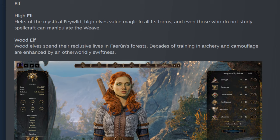The Elf race is the third option, and you have two subrace options. No matter which you pick, you will get a plus-two bonus to your Dexterity score. If you pick the High Elf, you gain a plus-one bonus to Intelligence and an affinity for magic, meaning you can pick a cantrip at level one. If you pick the Wood Elf, you get a plus-one bonus to Wisdom and an affinity for Stealth, so you can hide and sneak around a little bit easier.